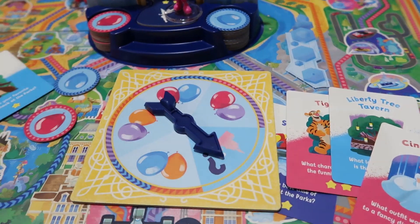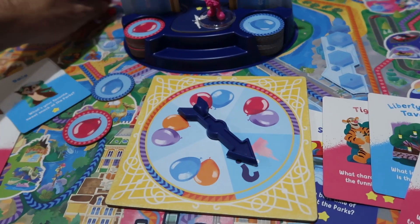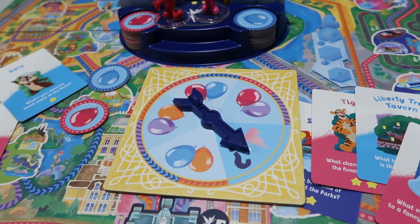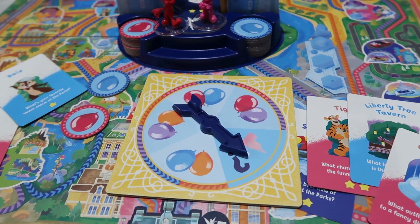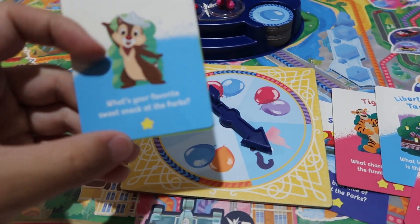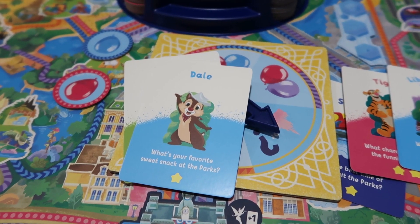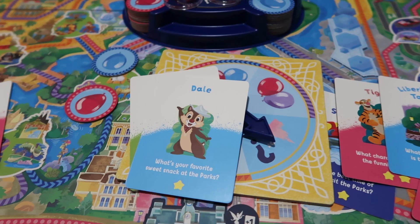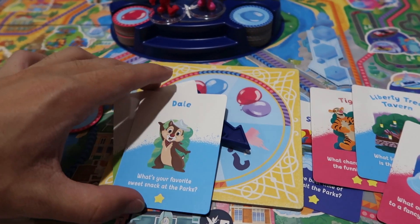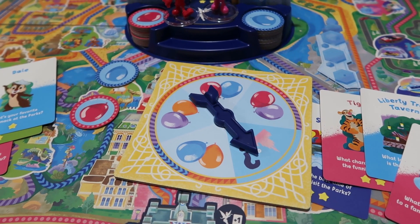If you spin the castle or the question symbol, you can choose one of two things. The first is you can move directly to Cinderella Castle no matter where you are. Or second, you can answer the question on one of your cards and move directly to the space that matches that card. For instance, the Dale card asks: what is your favorite snack at the park? You share your memory or a hoped-for experience, then move directly to that space — a lightning lane to where you need to go.